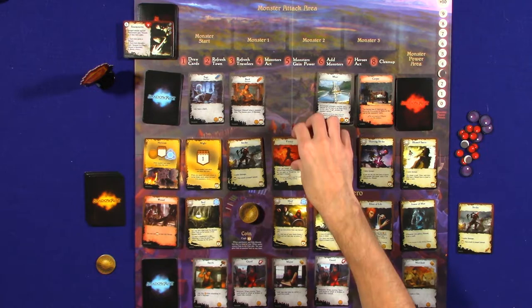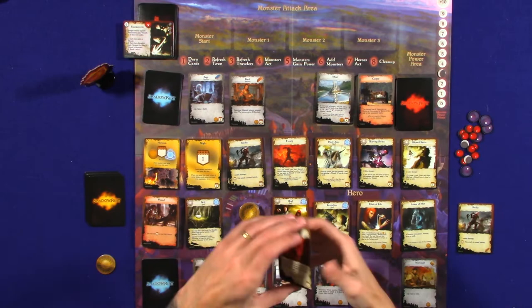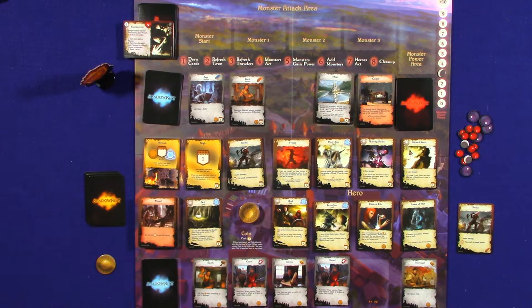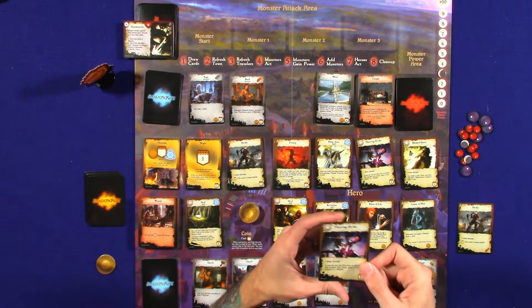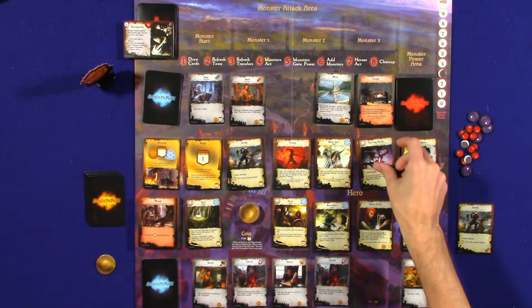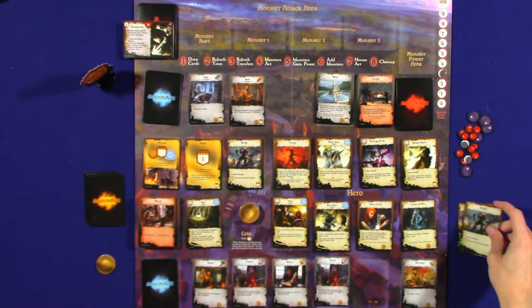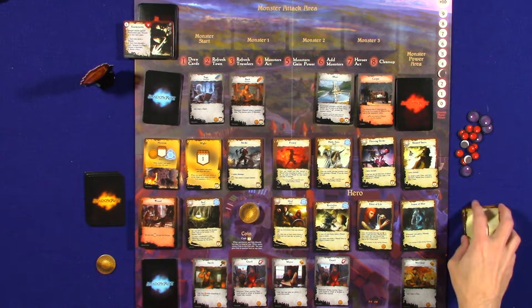With four prowess cards, I think we want some kind of weapons. Frenzy lets us, once per round, discard a wound when attacking in melee — if you do, you gain no wound in that battle and deal plus one damage. One thing to note: when you attack a monster in melee, you're going to take a wound, and those go into your deck and gum it up. You can pay two prowess to heal a wound, but it really slows you down. I'm going to buy a strike — one melee damage, or two prowess to use it as a ranged attack instead.